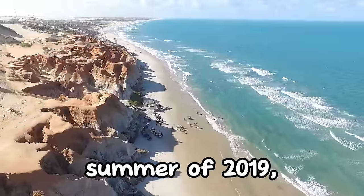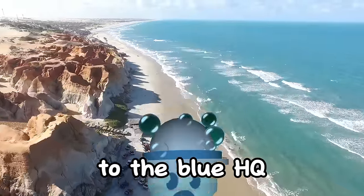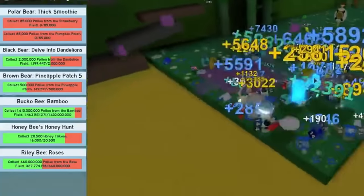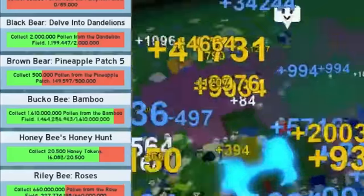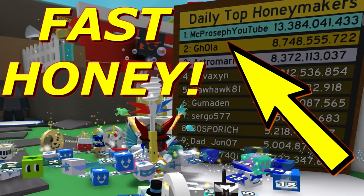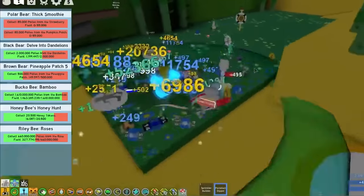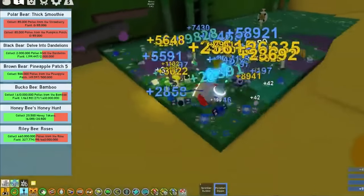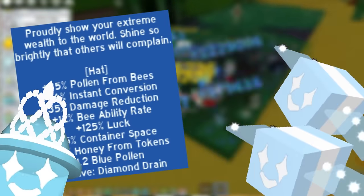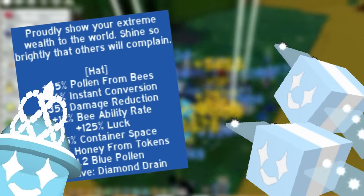We find ourselves in the summer of 2019, just after the blue backpack and other developments to the blue HQ have been added. After Star Journey, the end game quests during this time would be both the Riley and Bucko quests, and players would do these quests and get the rewards in terms of honey to get on the daily leaderboards. This is where the first ever proper blue hive comes in. Blue was able to do these reputable quests most effectively. The diamond drain ability from the diamond mask scaled with blue bee conversion.